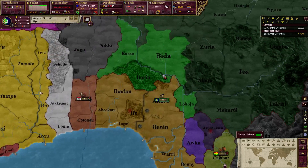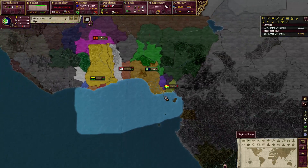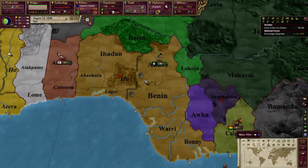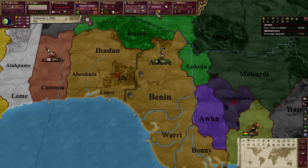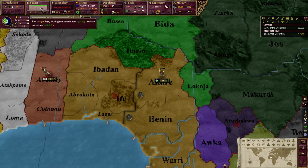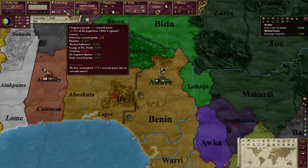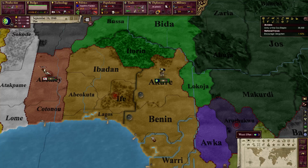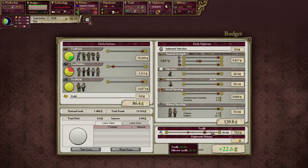The scramble for Africa, which happens around 1870, hasn't happened yet, so there's not much European presence down here. By then I should be reasonably powerful. We need 8,500 research points and we're at about 7,000 — we'll get there eventually. The budget is working nicely, although effective tariffs lowered slightly for some reason. I'll keep it at 50% — I don't want to set it too high.